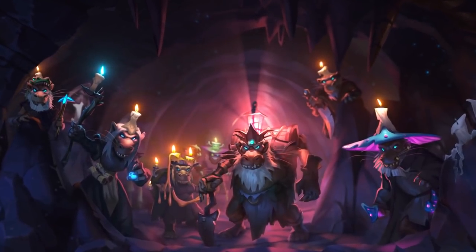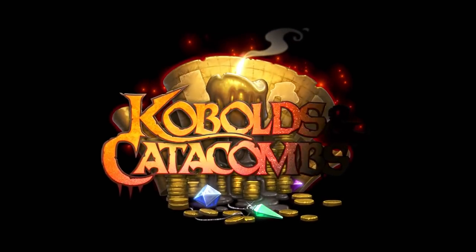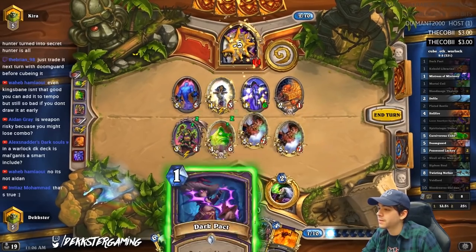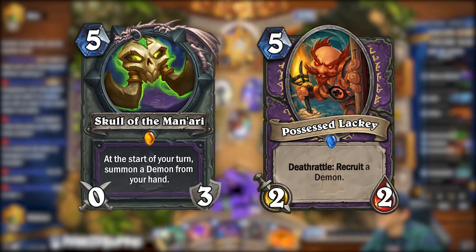The next expansion, Kobolds and Catacombs, put Druid in the backseat for a while. The ridiculous combo and pressure that Razzapriest and Cube-lock — the new Tier S — put on the other decks couldn't be matched. Usually Druid has the time to ramp to play its powerful cards, but when Cubelock plays Skull of the Man'ari or Possessed Lackey on 5, that plan goes out the door.